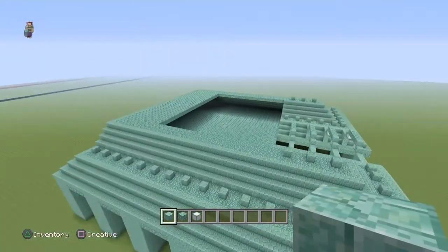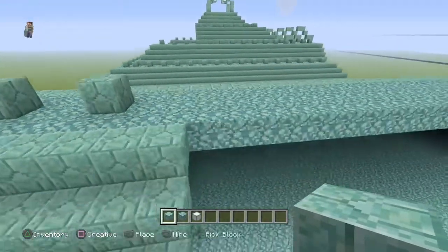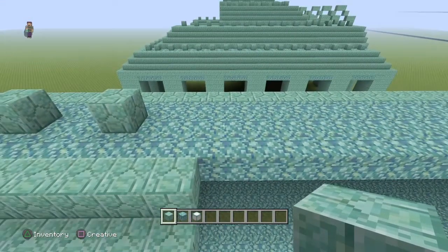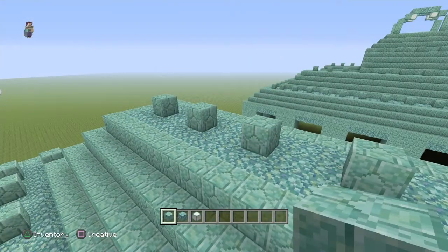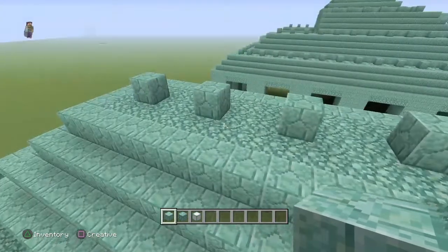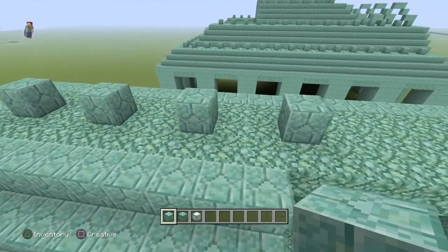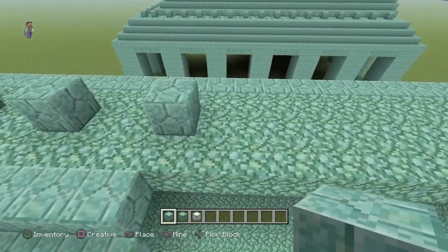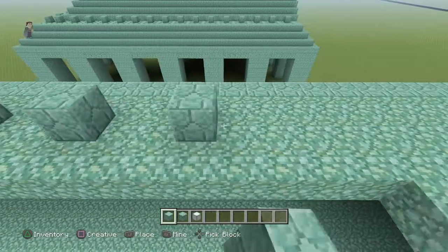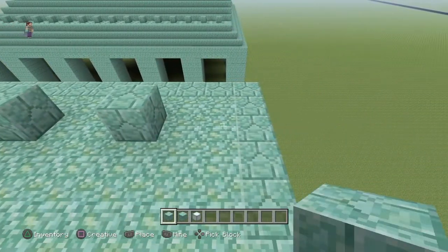I think we should add in all the extra details on the outskirts first — that makes more sense. Following the same pattern we did in one of the previous episodes, when we did the arms and the back, you're going to want to place one, leave two, place one, leave two, place one — just continuously do this pattern all the way to the very back, and do this on the other side as well. If you do it correctly you should have two at the very end.